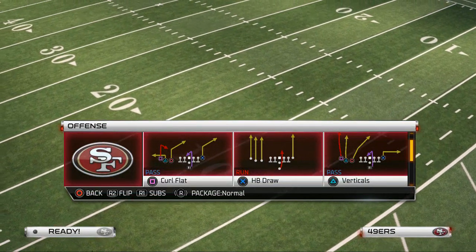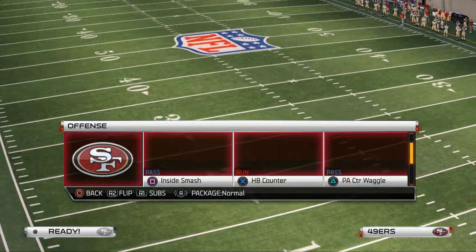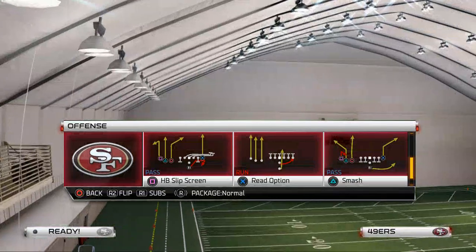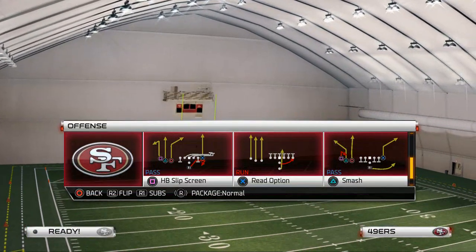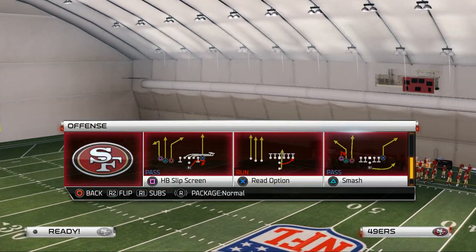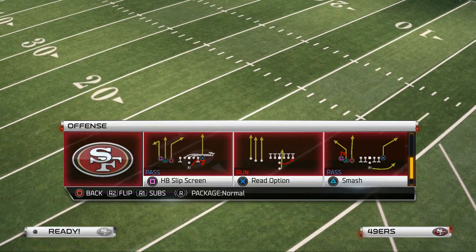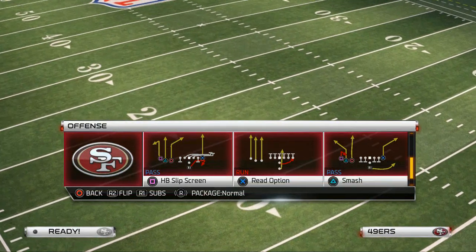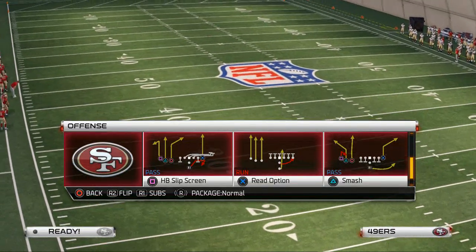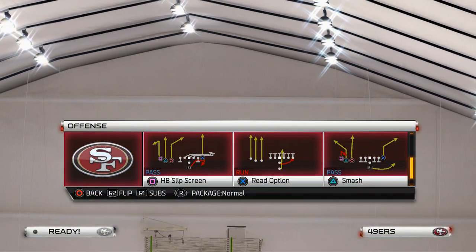Welcome to the channel. Today's video is Part 3 of our pistol trips offense, and it's all about the read option. The read option is probably the most underrated play in Madden 25 — we tend to look for plays like strong power, stretches, zones, or cute passing plays, but the read option is statistically one of the best running plays regardless of formation. Today we'll show you a trick to make it even better, and it's a great complement to the strong power and play action bootleg left from the previous two videos.